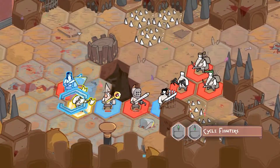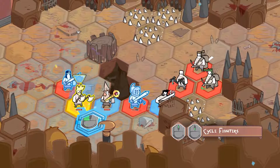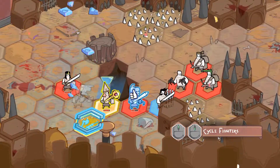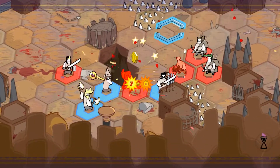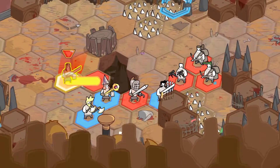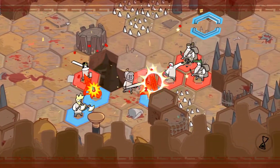I can throw my axes to stun. I'm also curious how we target. That looks good, we don't need to move a lot. Kill him! Spread out the damage.